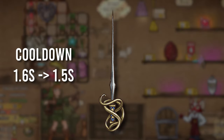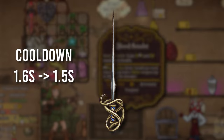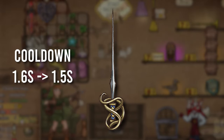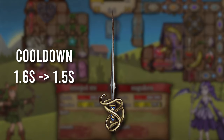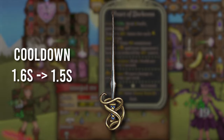The Rapier got another buff, its cooldown going from 1.6 to 1.5. This and the Ripshot Blade I think are some of the best weapons in the game, considering that you don't need to merge them to get the good one. It's just good by itself, so yeah, that one got another buff and it's been getting some pretty consistent buffs as well.